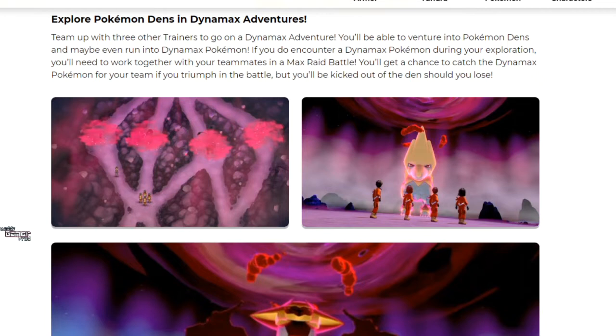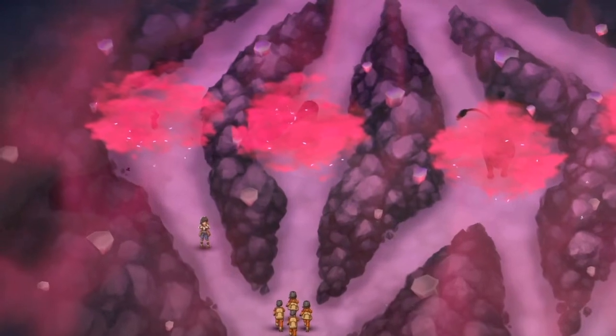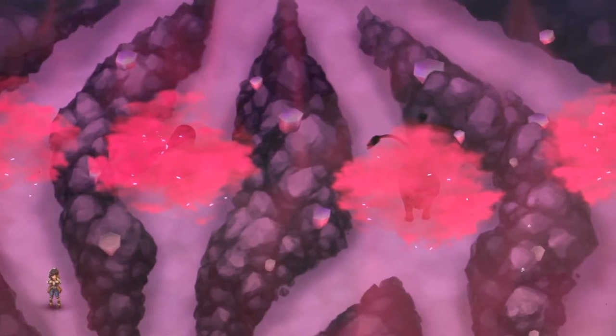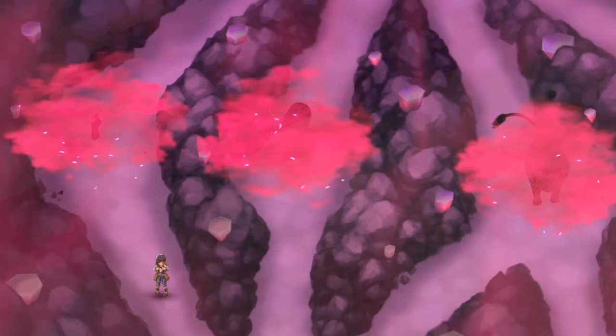Then we're left with three images. The one I want to bring up is this image right here, where we can see four pathways that you can choose to go on with your crew during the Dynamax Adventure. A lot of people are saying these are probably just random Pokémon and there's no way to tell what they are. The silhouettes are so dark and have these pink clouds on them that we can't actually make out what we're seeing, which made me want to double-check what Pokémon they're hiding.